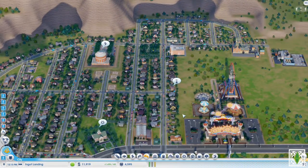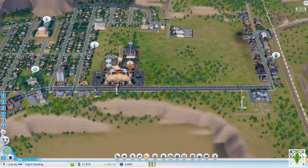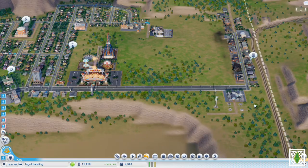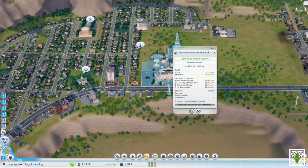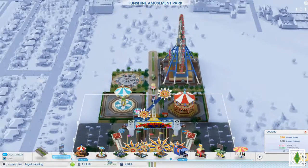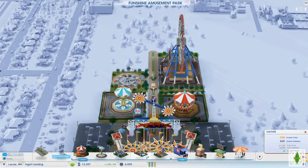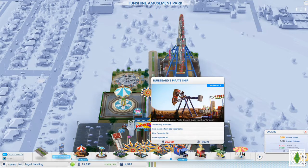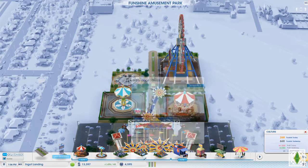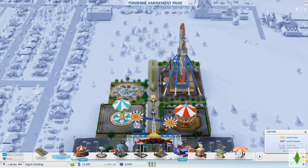The next big thing we are saving up for is a train station. Or maybe it would make more sense to invest in the amusement park. We already have a swings ride and one other ride. I think it would be best to invest in the amusement park, because then we can make more money potentially.